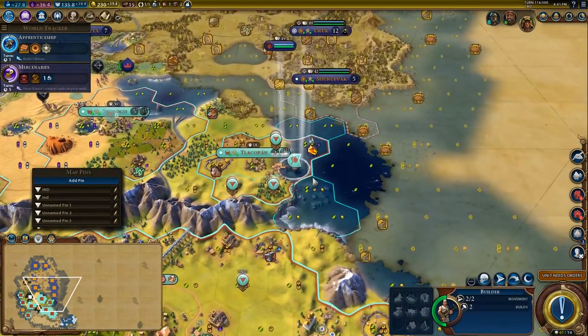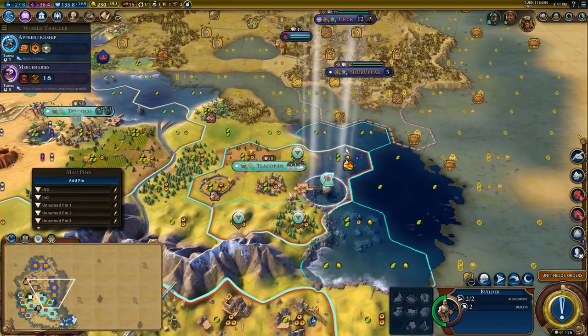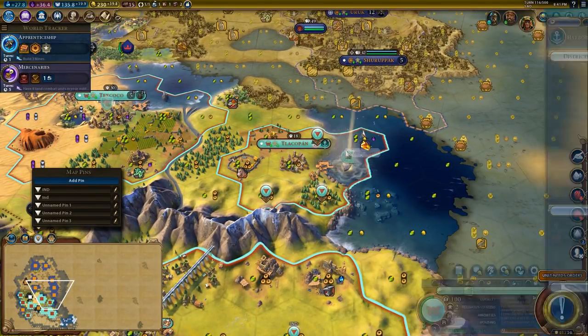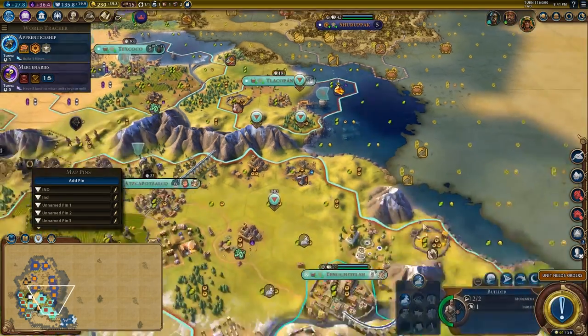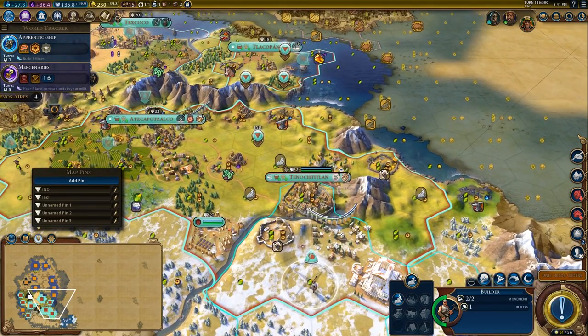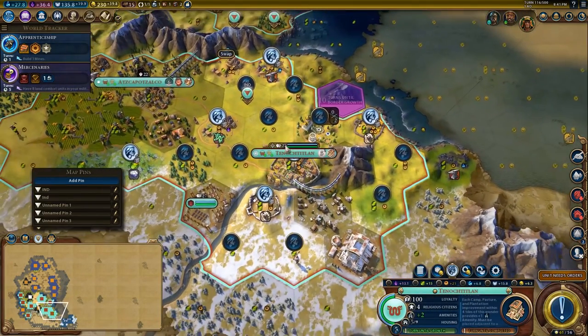We'll send you over here to get this city going. You are going to insert more production into the harbour, and then we'll go back to building builders. The reason I'm building builders again is because they're more production-efficient to build right now.